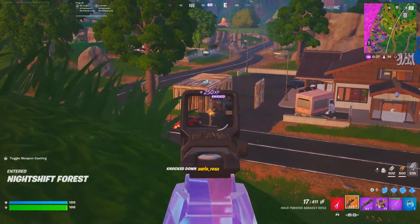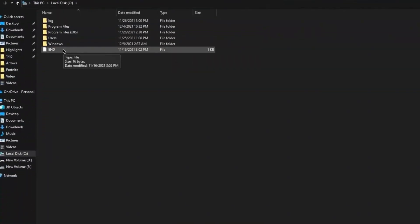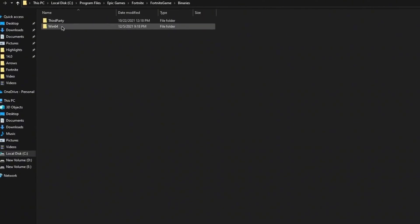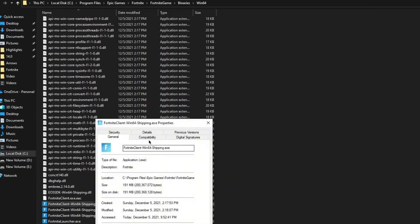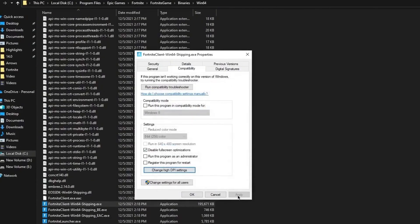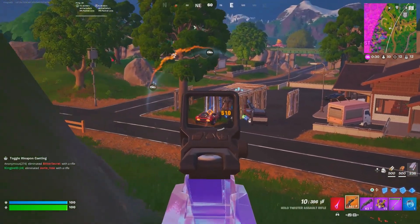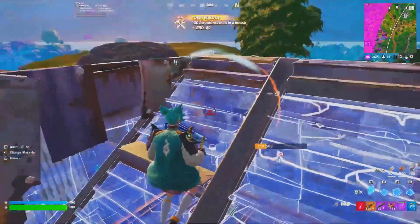Now here is the last step of this video, which is to optimize your Fortnite in-game file settings. You need to open File Explorer, go to the drive where you have installed Fortnite. Go to Epic Games, Fortnite, Fortnite game, Binaries, and find the exe and launcher files of Fortnite. Go to the properties of each file one by one, go to the Compatibility option, check mark the option to override high DPI scaling, and also check mark that option. Click OK, hit Apply, click OK. Do the same settings for all files. Once done, simply close out and restart your PC once, because the changes we have made will take effect after restarting.